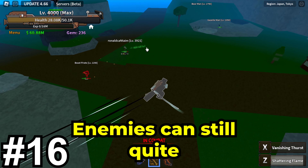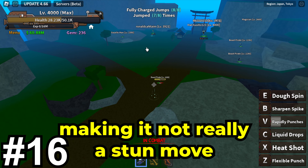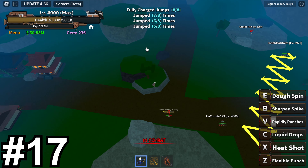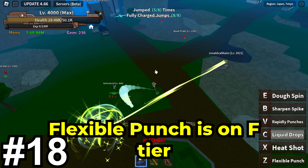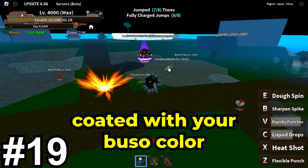Sixteen, enemies can still quite move while being barraged with the V-skill, making it not really a stun move. Seventeen, it does not have a reliable Kenbreaker. Eighteen, Flexible Punch is on F-tier. Nineteen, none of the skills are coated with your booster color.